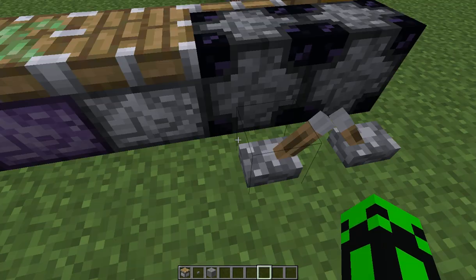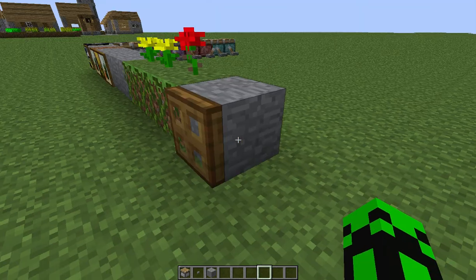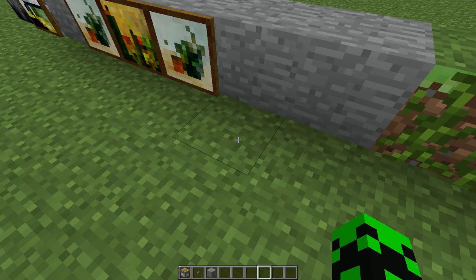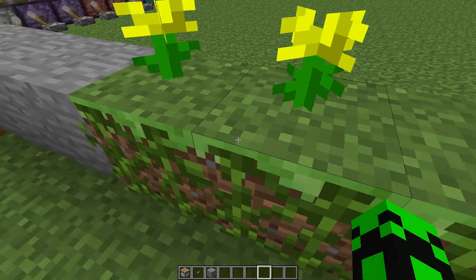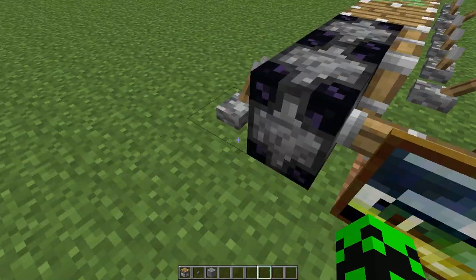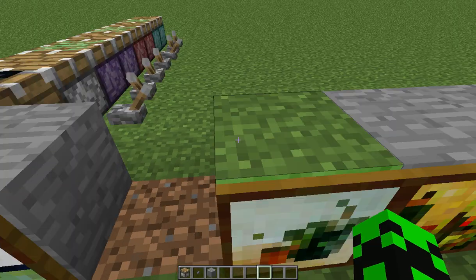So with a normal piston, these fine flowers, trapdoor, and paintings would have fallen off. But when we pull it back, everything's fine. And the same applies with the non-sticky piston.